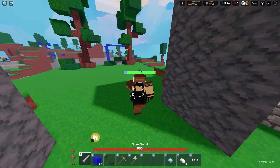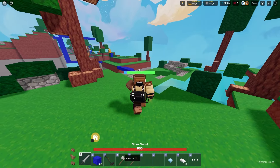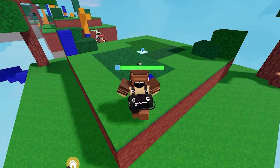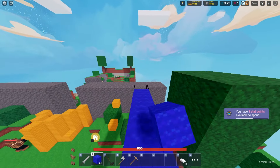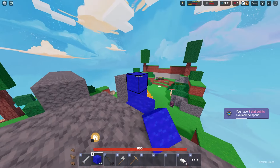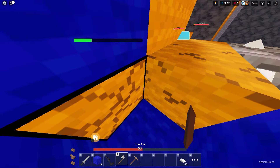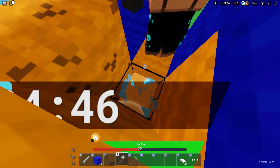You know what I actually want to try to do? Bed break early on into the match. We have got so many other accounts to go through, so we may as well just end bronze lobbies now — this is way too easy. Let's go straight over to the base to see how easy it is to take out the bed plating. Block into the bed defense, and now I'm going to be able to break the bed. There we go — that's the strategy.